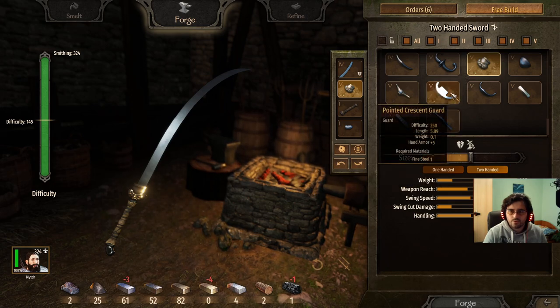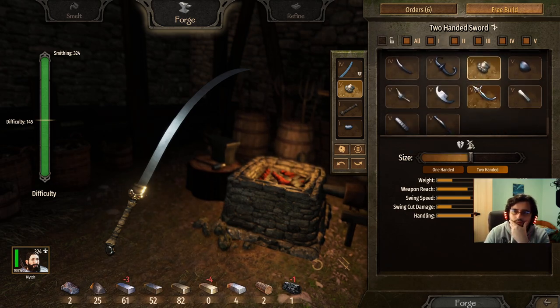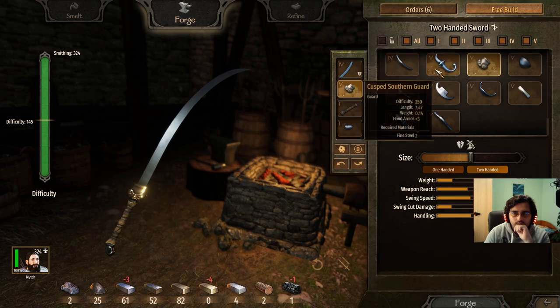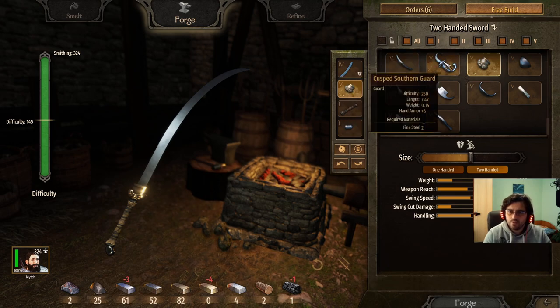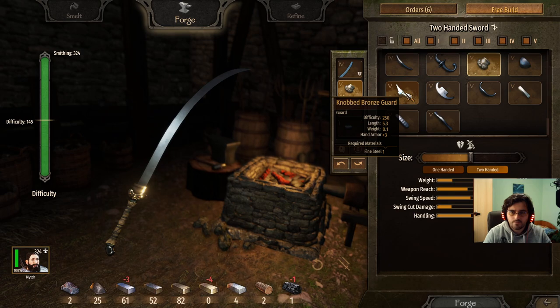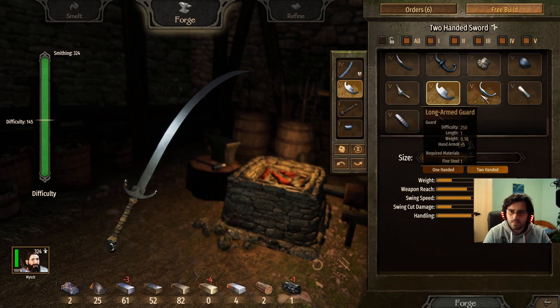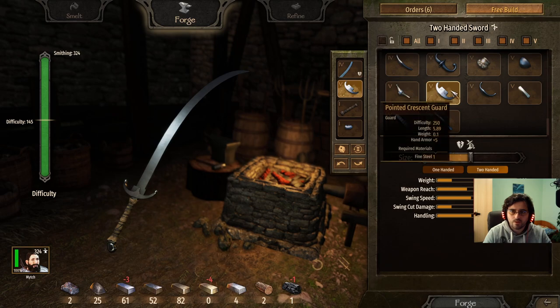Also consider the pointed crescent guard — that could work as well. Let me check which one gives the least weight, because you want to be light-footed. There's definitely a tier-5 option, but it needs to give you hand armor +5, then we go for the least weight. At 0.10, that's going to be the pointed crescent guard — go for that one.